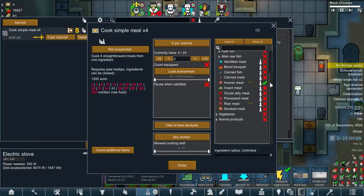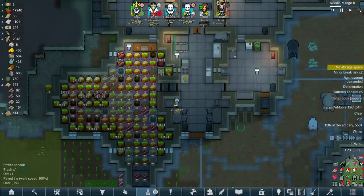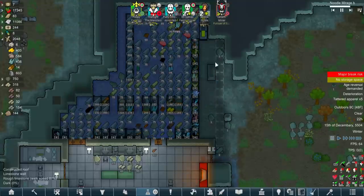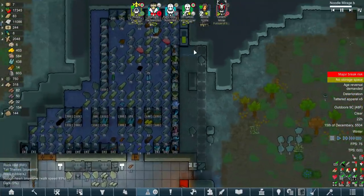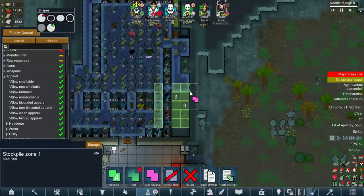The big problem with cannibals isn't so much that they need to eat human meat, it's when they don't eat human meat they get really pissed off. So if we just have very basic meals made out of human meat, that's great - it means we're not getting the negative. Who cares that we're not getting the positive from the lavish meals? It's a net mood boost when you consider what we're cancelling out, with half the work of a lavish meal and way less resources. It's either we eat human meat or we eat nothing. We're going all in.